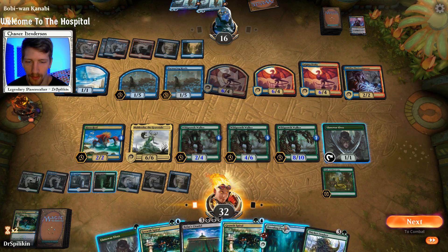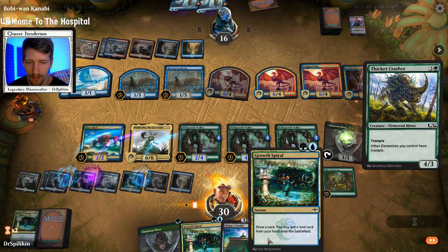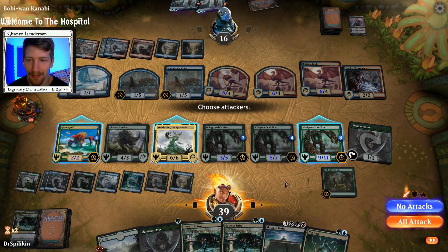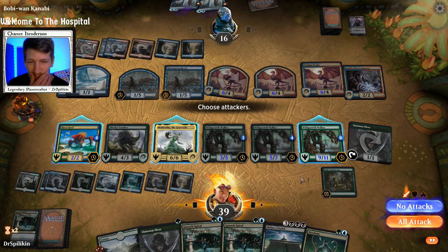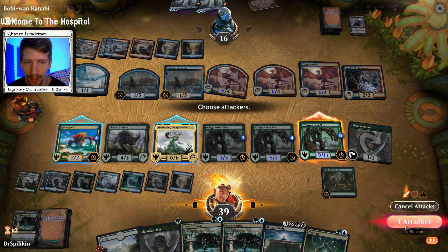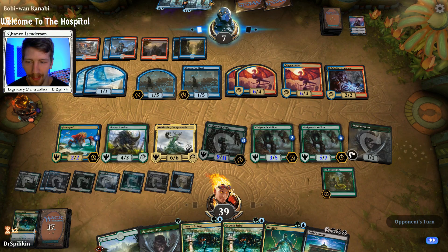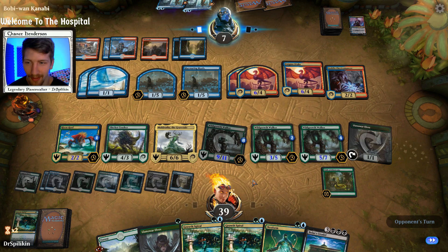Thicket Crasher — not a terrible draw. We can play Muldrotha and still have four mana to get down the Thicket Crasher. Where's my Yarok when I need it? Imagine how many procs we'd be getting with Yarok on the field. We have Neoform to get to Yarok come next turn — fantastic. Thicket Crasher is actually not bad. We could swing in with Wild Growth Walker, but the chance they double block with Enigma Drakes is very real. Of course we can always get it right back with Muldrotha. Next turn we can Neoform the Thicket Crasher, get out a Yarok, and play Thicket Crasher right back with Muldrotha.